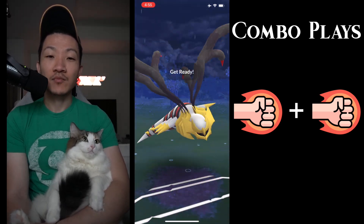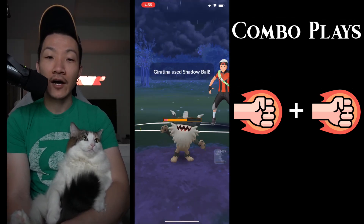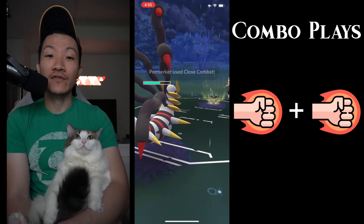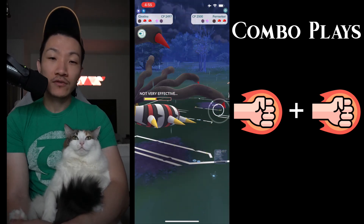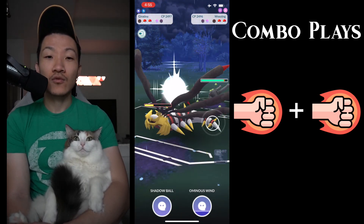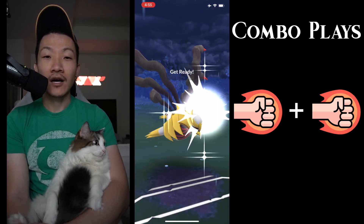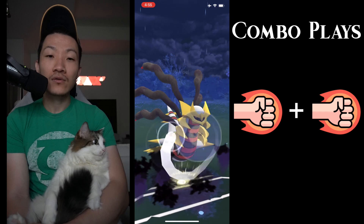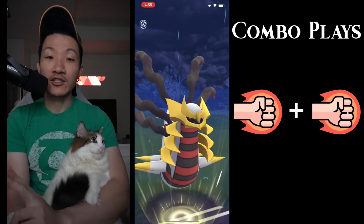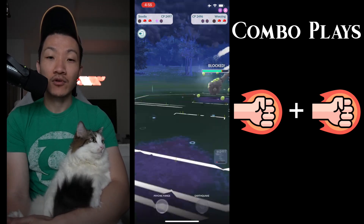This Bisharp is actually running Iron Head and Close Combat, not Foul Play, which gives it pretty good coverage. But that means I know my Giratina can definitely survive the incoming Charge Move — it's going to be Close Combat, I don't think they have the energy for Iron Head. Here's where I'm going to slow it back down to regular speed. Here's going to be the Combo Play. I throw a Shadow Ball, and there are two reasons why: one, I want to kill my Switch Timer a little bit so I can swap out, and two, so that I can take my opponent off guard.